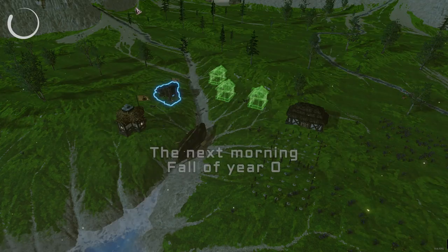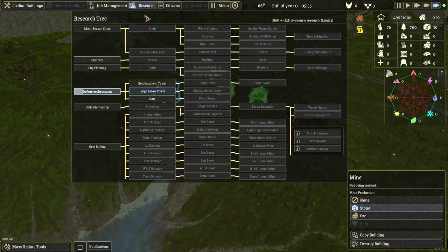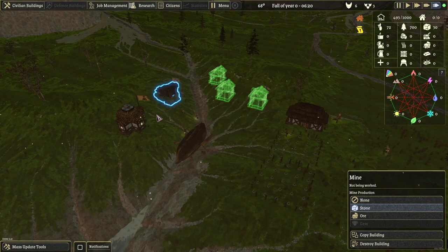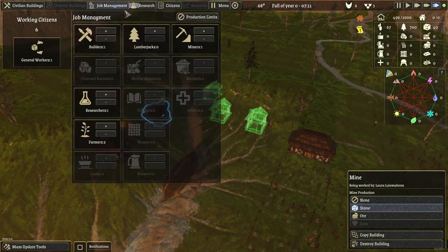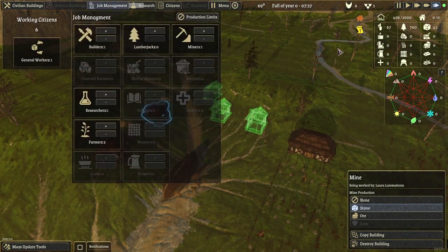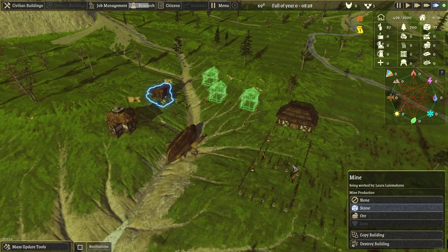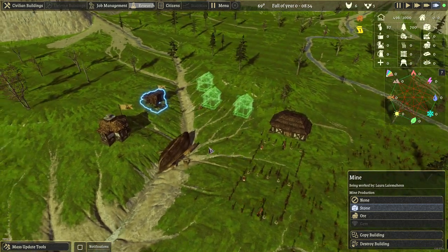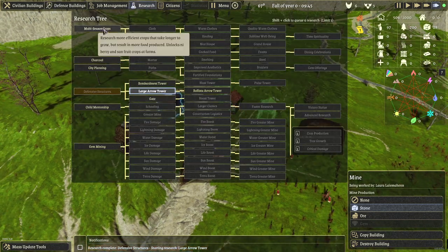It should start — there we go. You see the progression on top? That's progressing. Now we just need to have some houses. There we go — we have some food incoming. Nice.